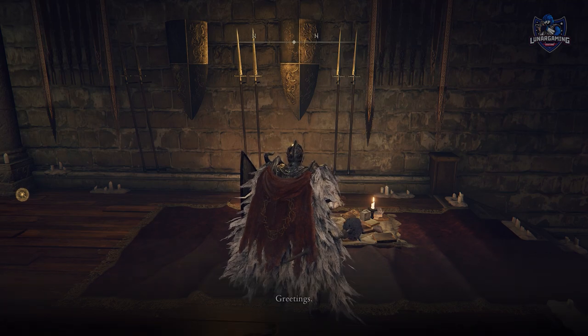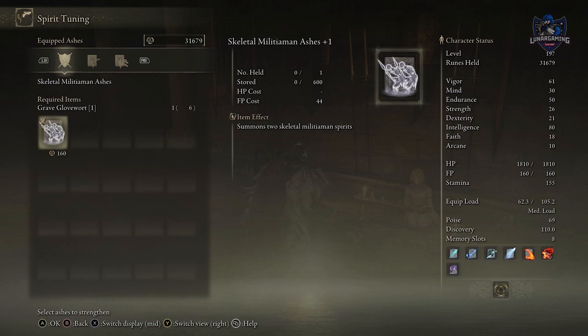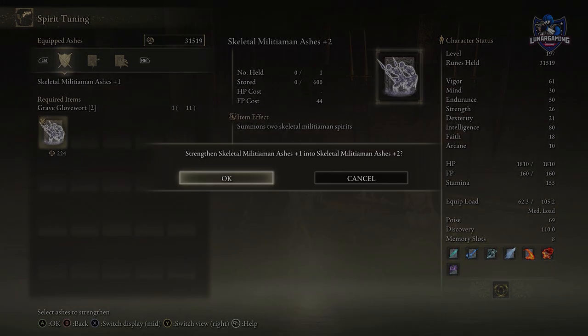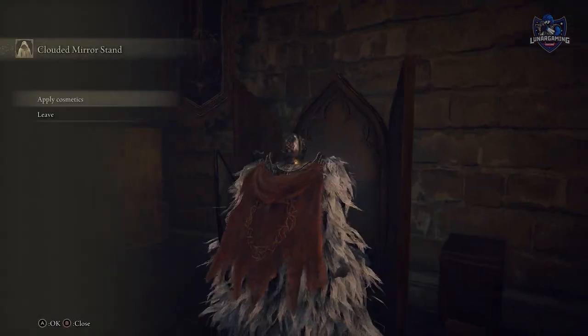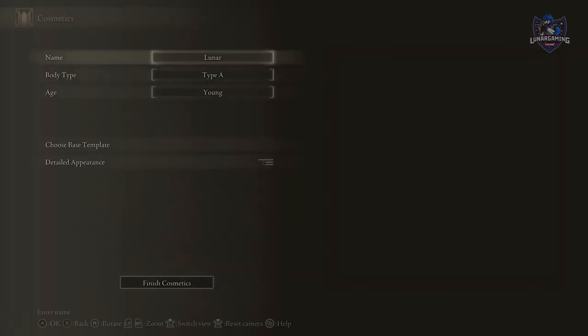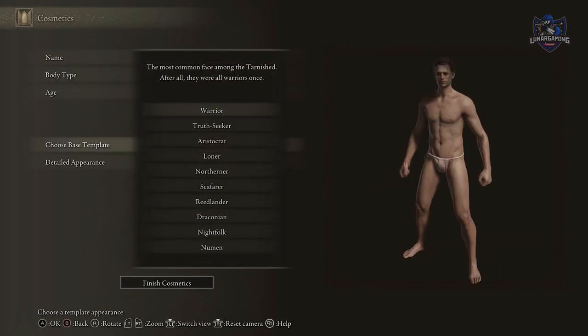One of the first things you should do is help Roderika so you can get the ability to upgrade your spirit ashes. You can change your appearance at any time at Round Table Hold — you can even switch between male and female and save characters to switch between them as you please.